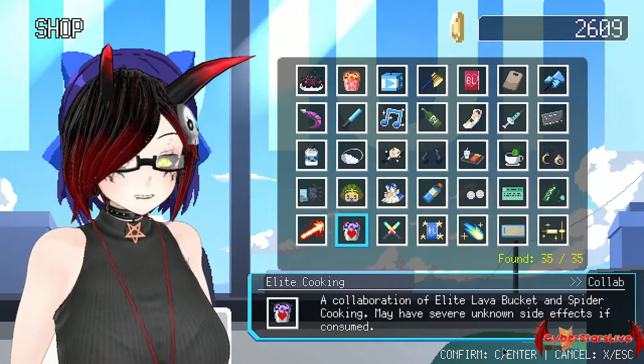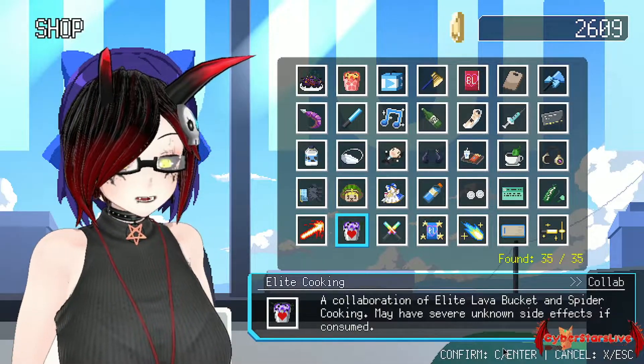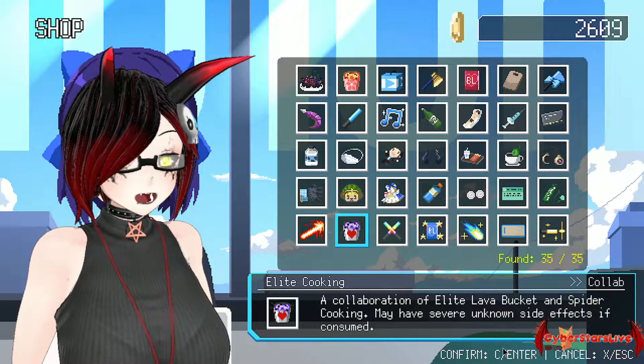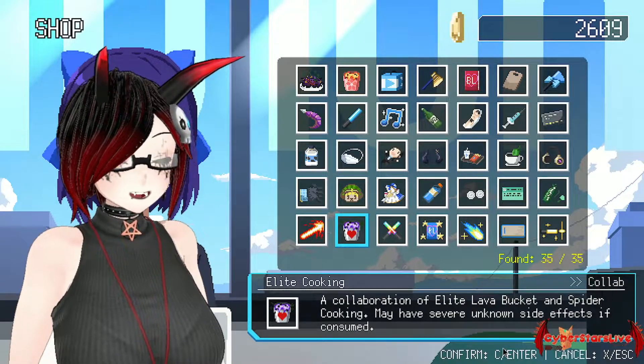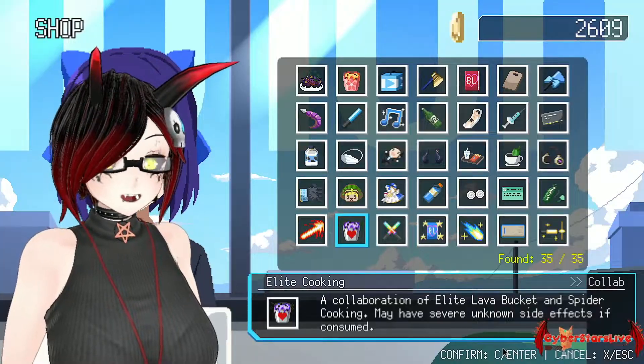Next we have the Elite Cooking — a collaboration of Elite Lava Bucket and Spider Cooking. May have severe unknown side effects if consumed. Yes, the typical 'hey darling, I can cook for you.' But see the effect for yourself.